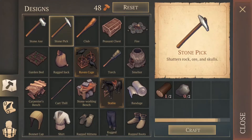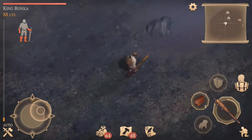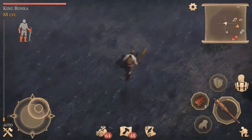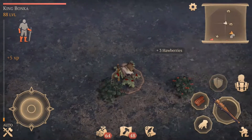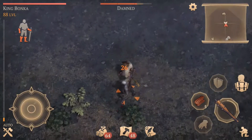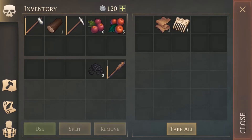All right, let's make our first pickaxe and run around till we find some copper, and then we'll go to two and three skull zones. We'll pick up some berries just for extra healing. Grab some more food.